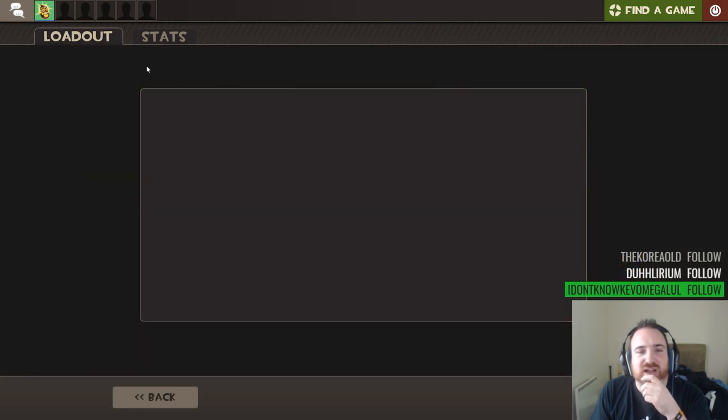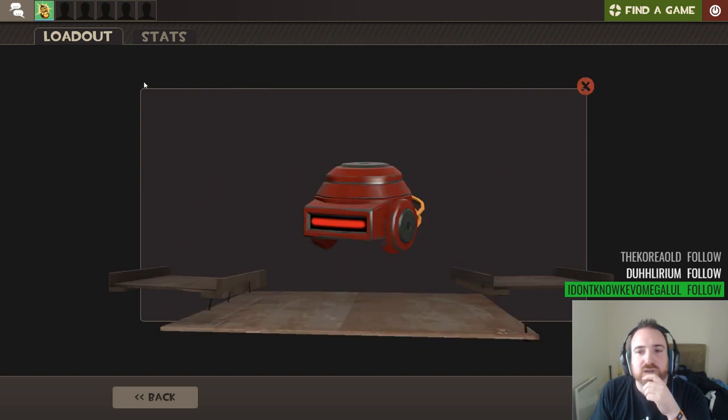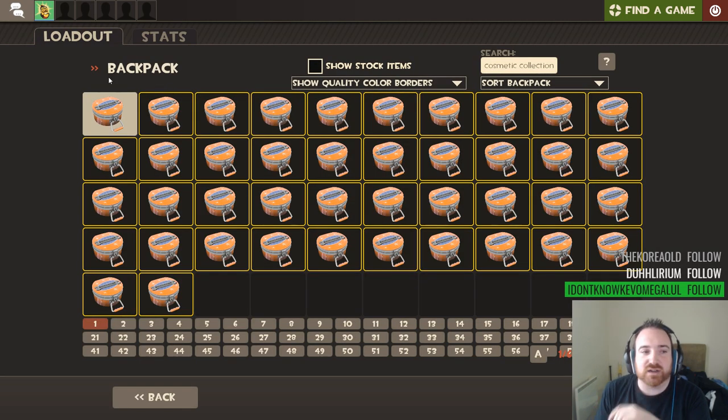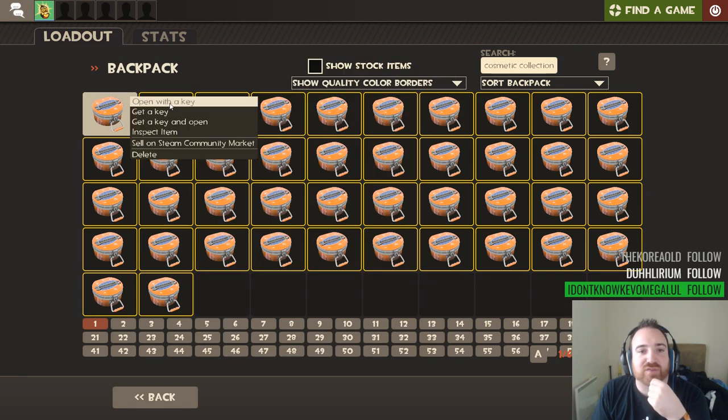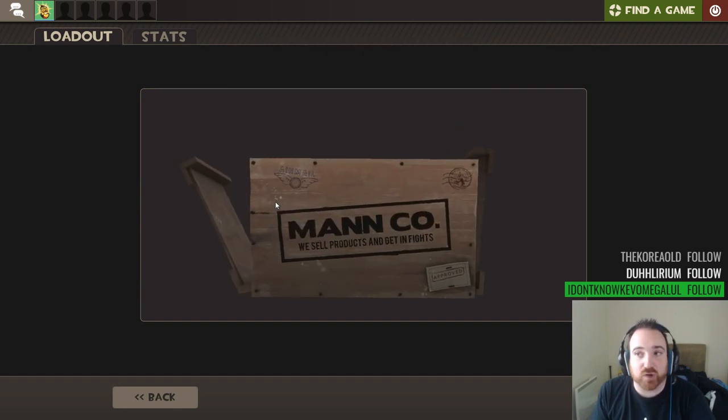You'd think it'd be slightly higher, especially with things like war paints as well. This looks interesting - brain interface. That looks like an engineer hat, that's quite cool. No luck on MVM today - two people got professional killstreak fabricators but they were not good ones.